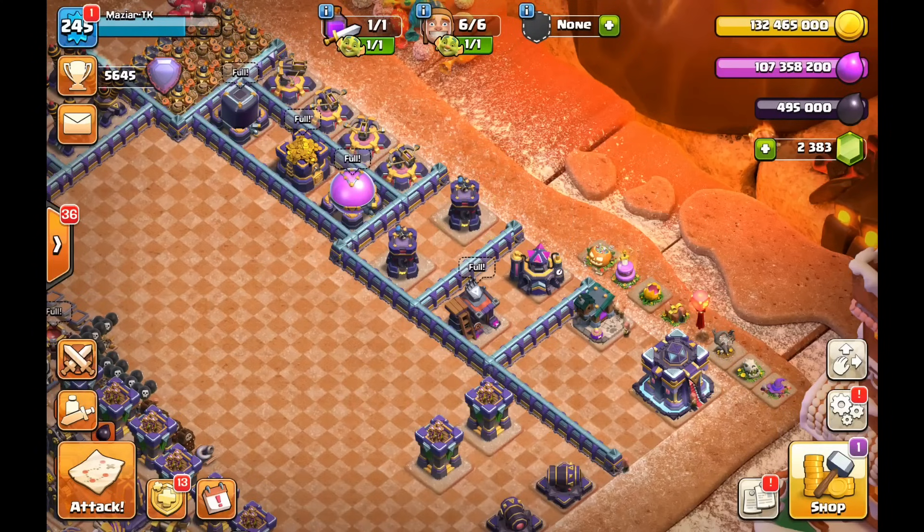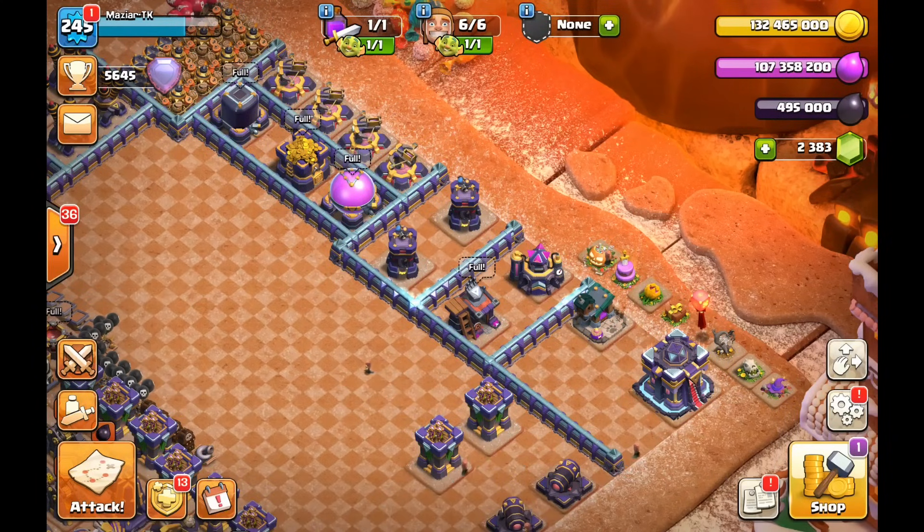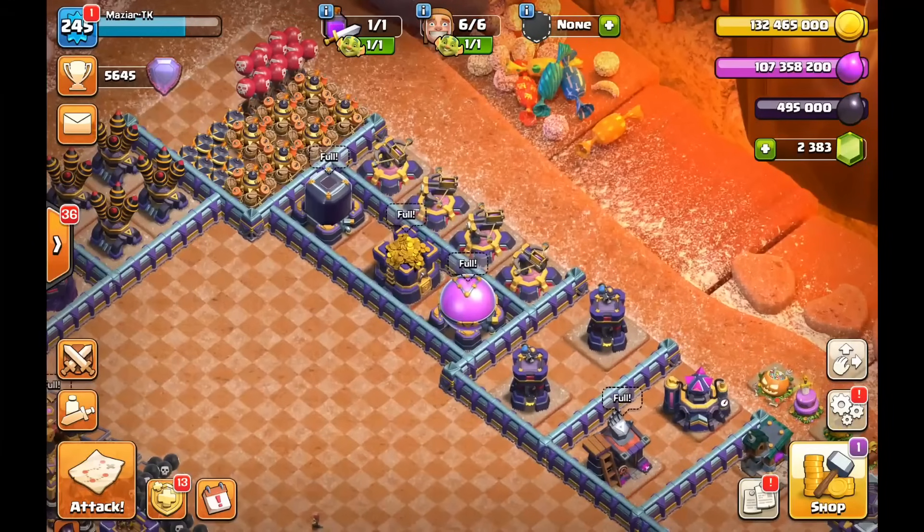The first defense I'm going to tell you to upgrade is the Bomb Towers, because of the Blizzard spell and Super Archer blimps. You need this defense upgraded so you can still defend against those and give attackers that scary feeling when they're hitting your base.